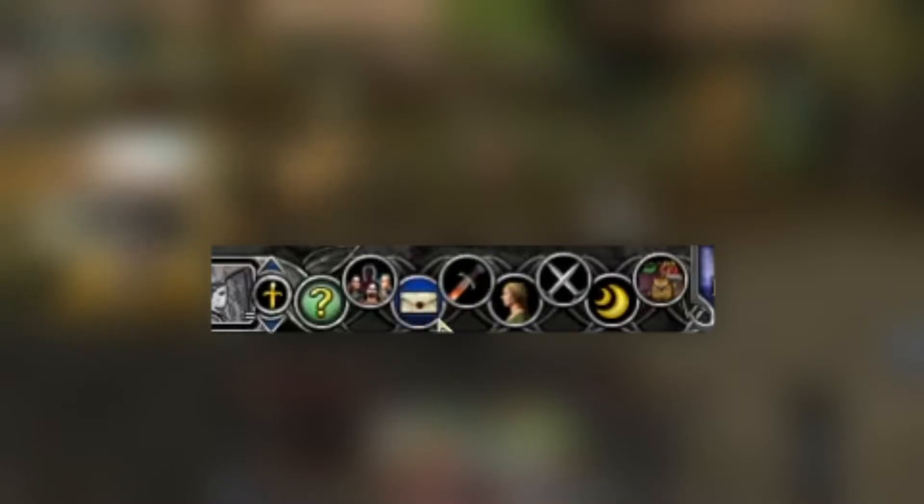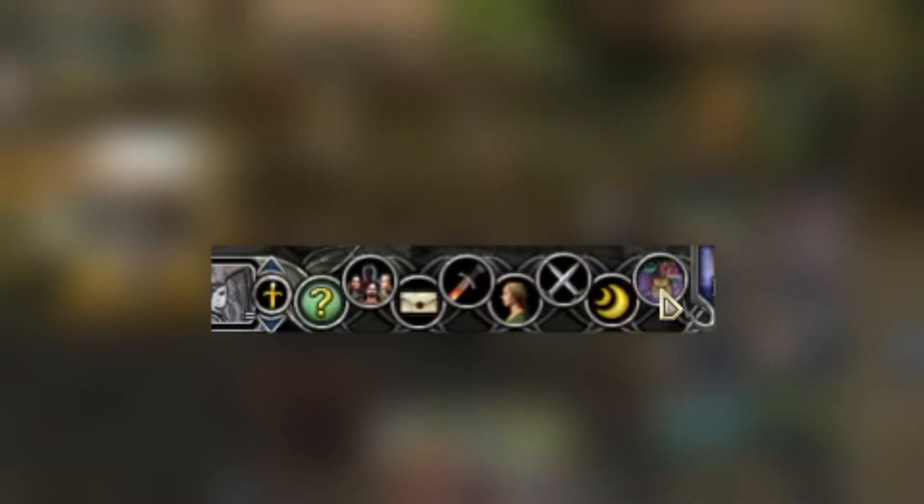I also have set up right here, down here, this little tiny mailbox button, so I can just click it right there. I've also set up Legendary Item Panel, Biography, PVMP — so I don't have to go through all those little side menus.